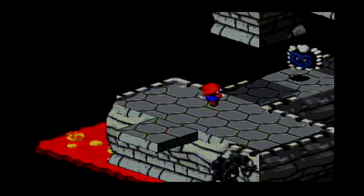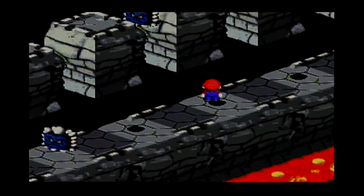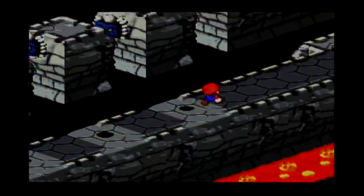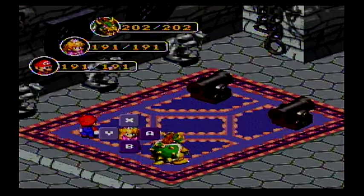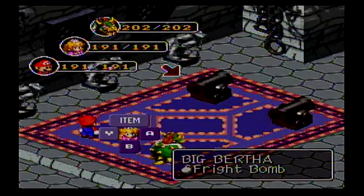So, get to the sword. And here is the part where I was talking about the bullet bills — one enemy in the game that you just don't like. Here it is, the bullet bills. And these are the ones that are vulnerable to the fright bomb.